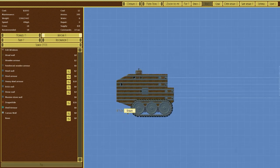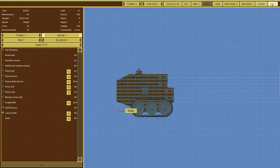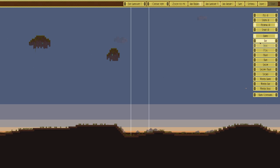So that is our vessel — it has drastically changed shape but the overall theme is still there. We're going to call it the SP Badger and save the design. We've got the elk, the fox, the llama, the pig, and now the badger. Let's try this thing out.